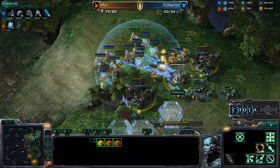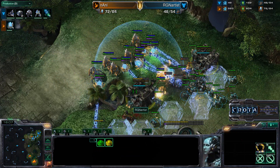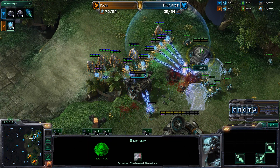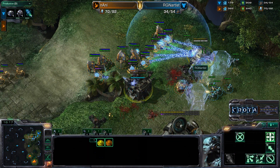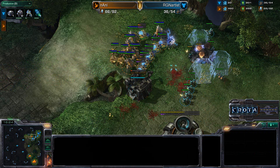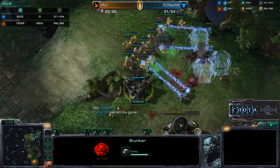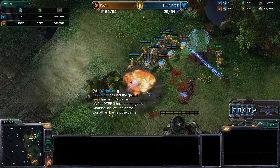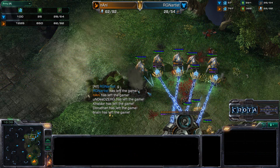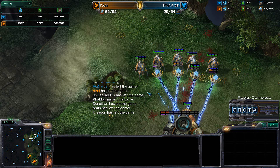There's the Force Field. Zealots getting plenty of surface area, and now Marines going to fight this off. Artist is in a bit of trouble — he's not going to be able to win this, I do not think. Marauders are in the bunkers but Marines are unable to really jump inside. Another Force Field, SCVs joining in on the fight. Marines going to get taken down, and I believe that's the game. RGN Artist saying GG there, as Nani is able to even up the series at two games apiece. Thanks for watching, thanks for listening, hope you guys enjoyed it.